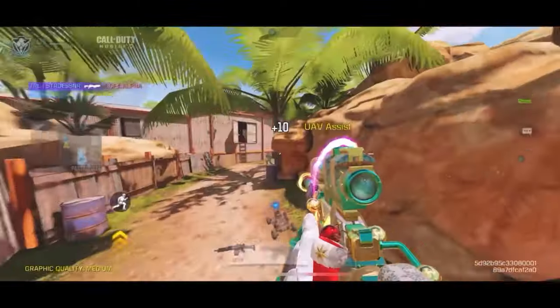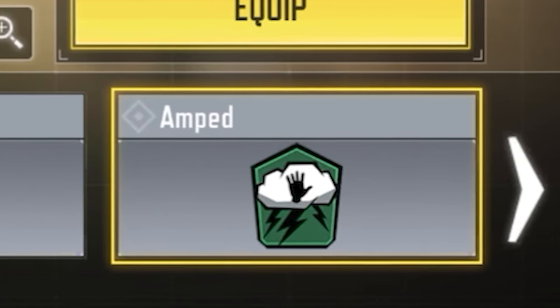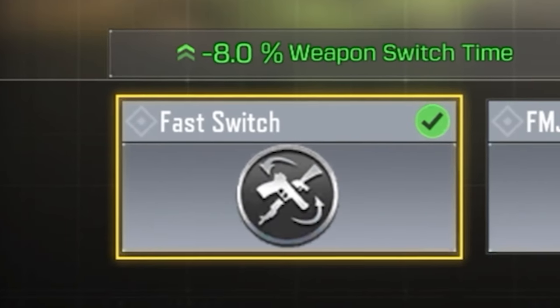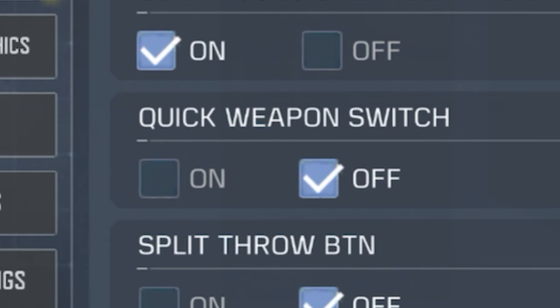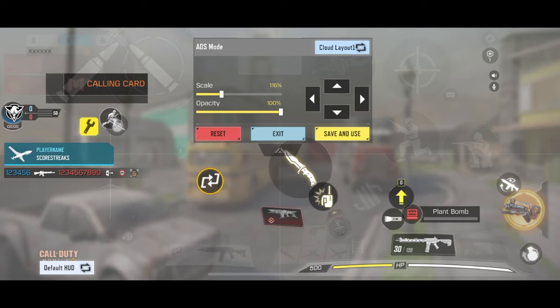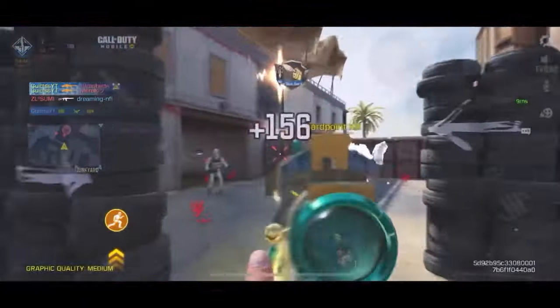Setting number three: when you're watching pro snipers, you'll notice they always switch to their melee weapon after shooting. They do this because they're using the Amp perk and also the Quick Switch perk as one of their attachments. Basically switching to your knife gives you faster movement compared to the shooting animation. To make this switching easier, go to your settings and turn on the Quick Weapon Switch button, then customize where you want it on your HUD. This button will make switching a lot more effective and help you have faster movement with your sniper.